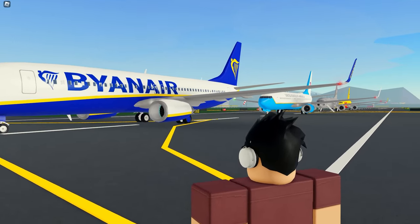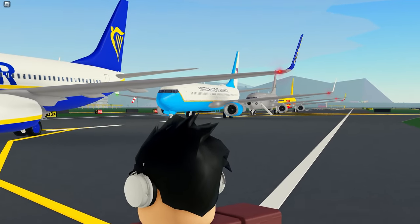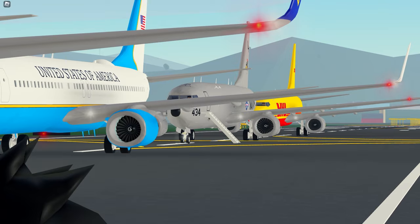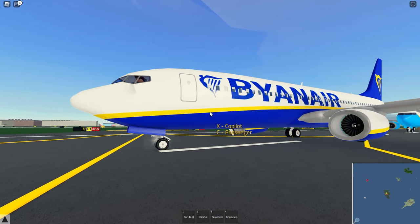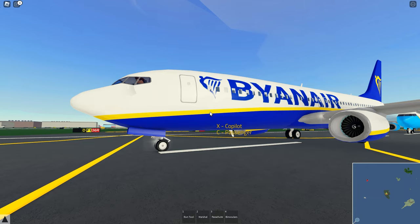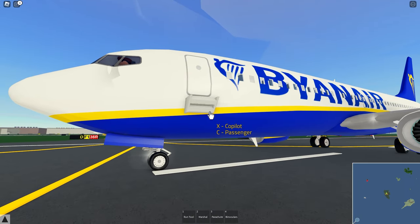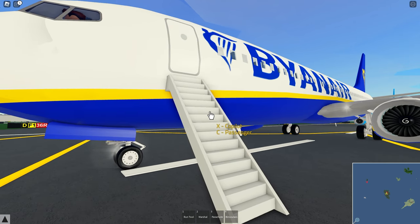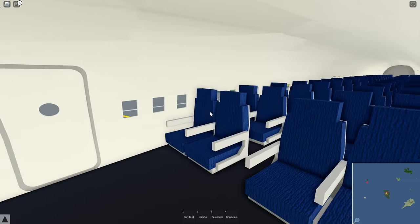Now we move on to the 737 revamp. With this revamp we actually have a few new additions — we have both the C40 Clipper as well as the P-8 Poseidon. Starting with the airliner, unlike the A380 there are no real interior differences between liveries. One cool change though is that some of these have built-in air stairs, so for roleplays you don't need to use the external air stairs or the jetway — you can just deploy the stairs.